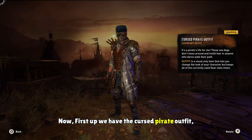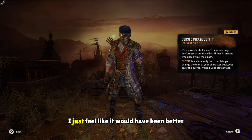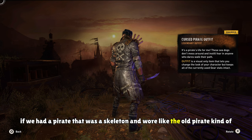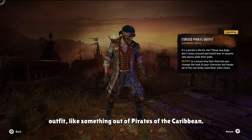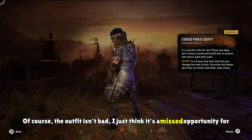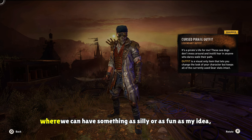First up, we have the Cursed Pirate Outfit, which in my opinion is kind of a disappointment. Like it's not bad, I just feel like it would have been better if we had a pirate that was a skeleton wearing an old-style pirate outfit — something out of Pirates of the Caribbean. The outfit isn't bad; I just think it's a missed opportunity for something really fun. I feel like we've reached the point in the game where we could have something as silly or fun as that idea.